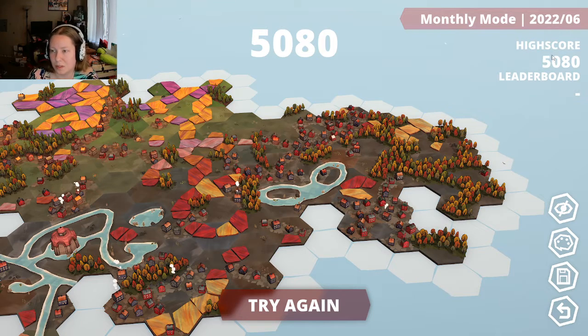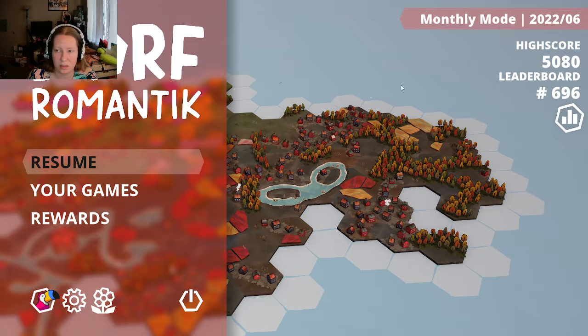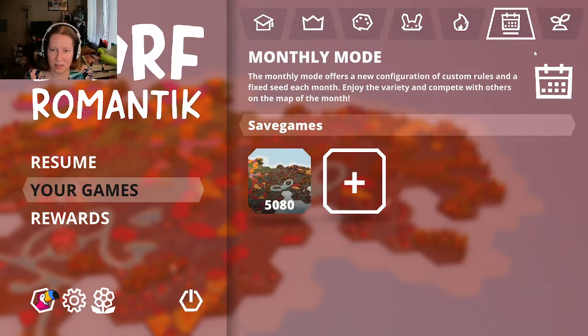Alright, monthly mode - it's June of 2022. I got a score of 5,080 - I have no idea how good that is. It says I'm not on the leaderboard. I can continue it in creative mode, I can undo, I can try again, and there are game stats - 51.5 percent, that's kind of cool. Oh now it has a leaderboard - I'm number 696, that's not too bad, I'm not upset with that. Well, that was monthly mode - we did it! I don't know if there's a lot of point to replay, I mean obviously you can try and get a higher score. So we know no railroads, that's something that came up. Anyway, thank you so much for watching this video - if you enjoyed it be sure to hit that subscribe button, and as always I'm the Purple Pegasus and I'll see you in the next one, bye bye!